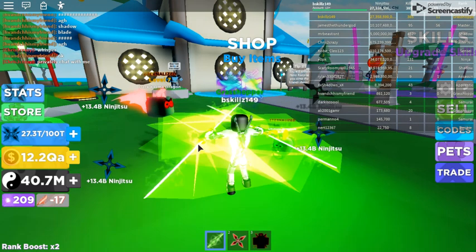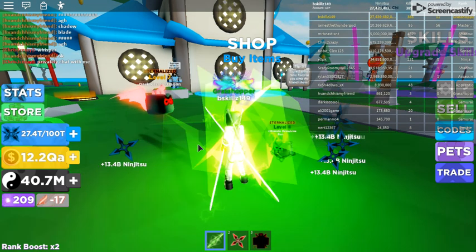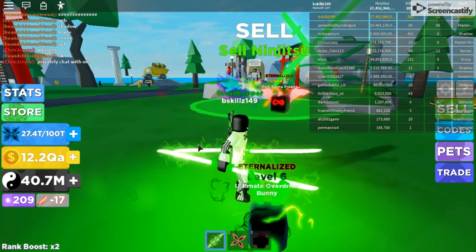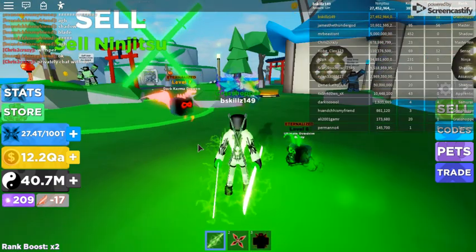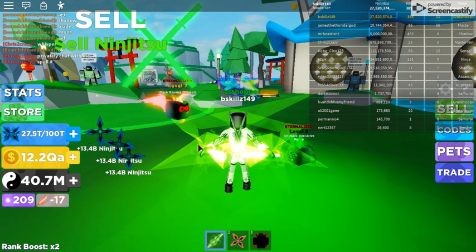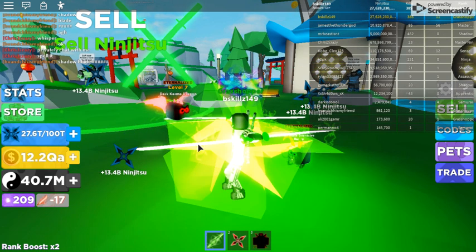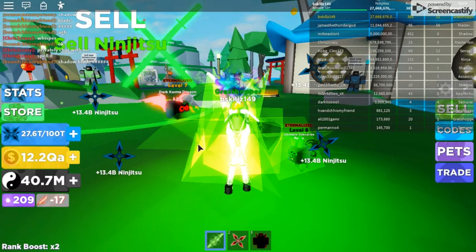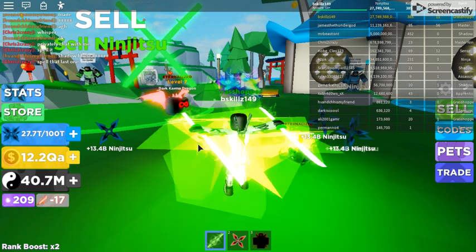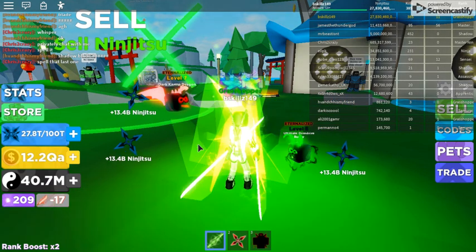I'm at the top of the leaderboard once again. That's all for today's video, but there are several other codes I've put in another video: epic sensei 250, launch 100 which is expired right now, and fast ninja 100. All three of those codes give you chi, and depending on your pet and multiplier, that's how much chi you're expected to get.